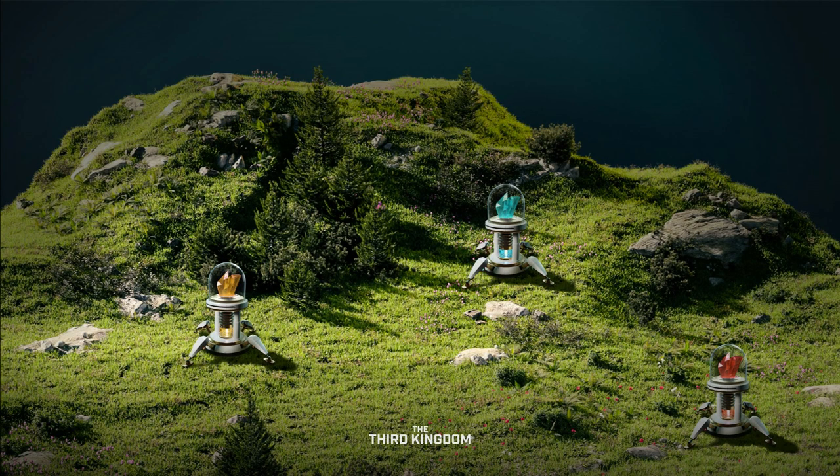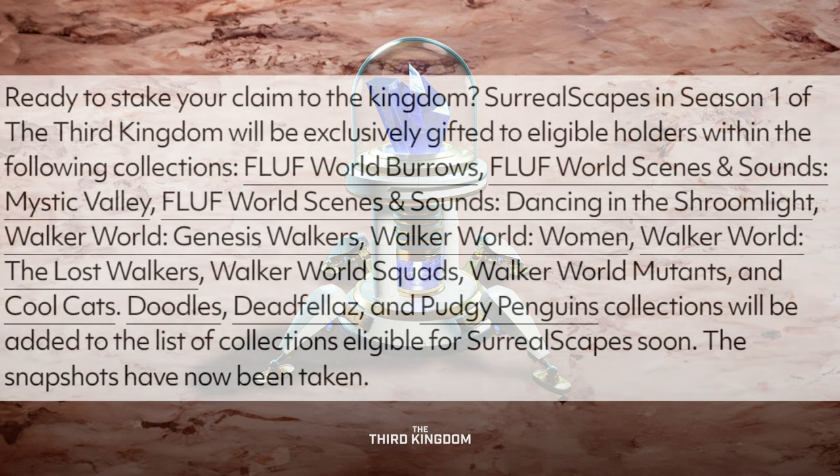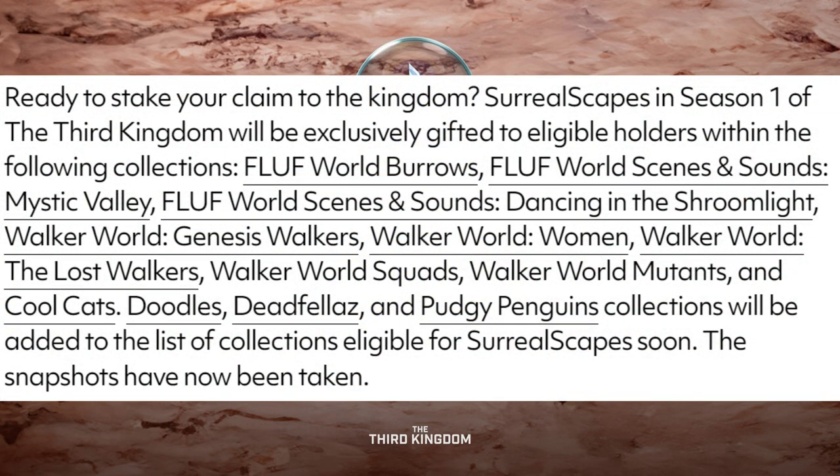Before we get more into Prisms, realize that you are able to get a free plot of land if you were part of the snapshot that happened earlier. Those collections include Fluff World Burrows, Fluff World Scenes and Sounds Mystic Valley, Scenes and Sounds Dancing in the Shroomlight, Walker World Genesis Walkers, Walker World Women, Walker World The Lost Walkers, Walker World Squads, Walker World Mutants, and Cool Cats. Doodles, Deadfellas, and Pudgy Penguins collections will be added to the list of collections eligible for Surrealscapes soon.